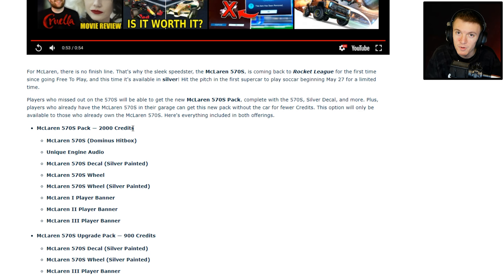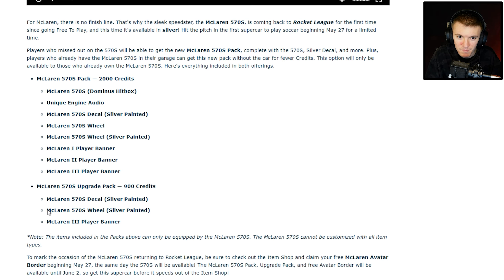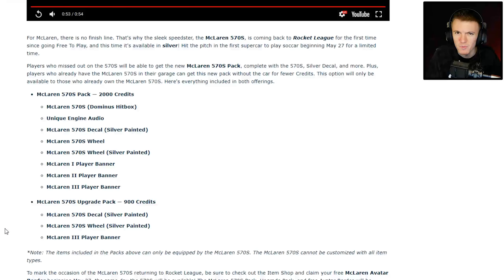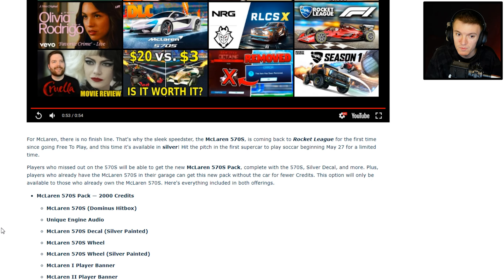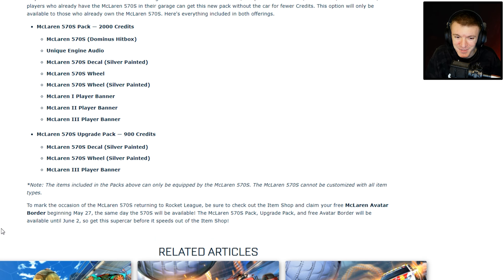So for 2,000 credits, those of you who don't have the McLaren already, it comes with the car, the engine audio, the silver decal, the silver painted wheels, and then three banners it looks like. And then for those of you who already have it — who bought the bundle back when it was in the game originally — you will get for 900 credits a new silver painted decal, new silver wheels, and a player banner. So I think when it released before it just came out in orange, because the picture just shows orange from the last DLC.